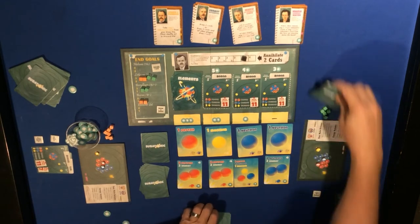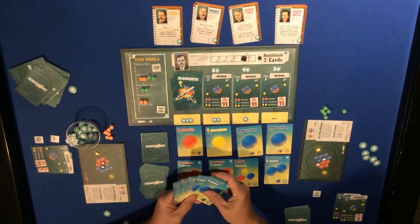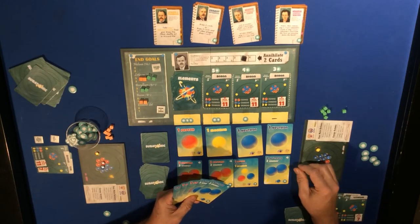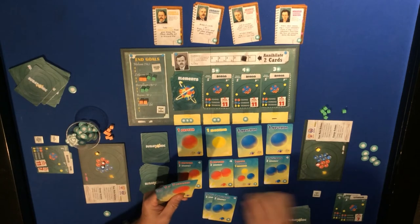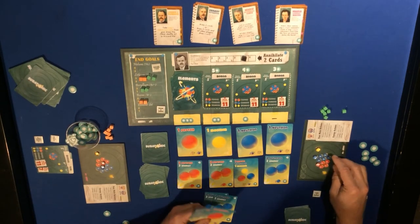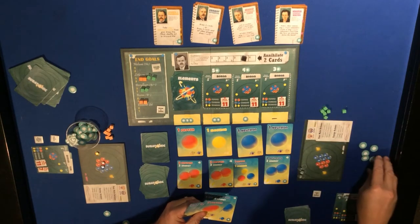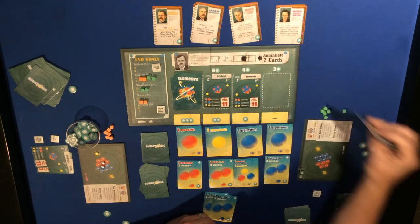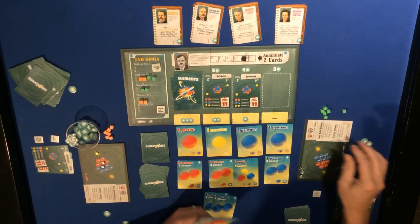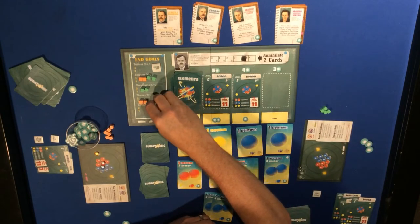Draw five. Four neutrons push me up to six - I'm up to full. I'll spend all that to get this boron with three more energy.